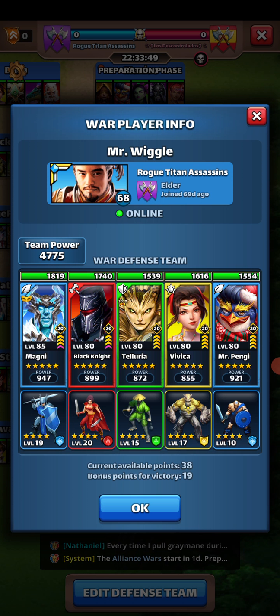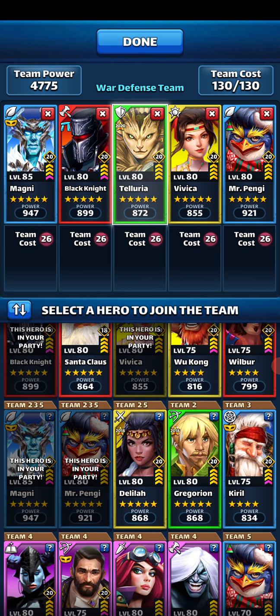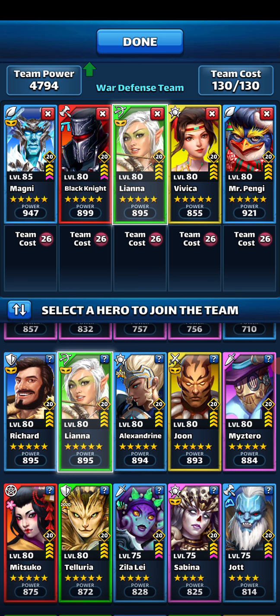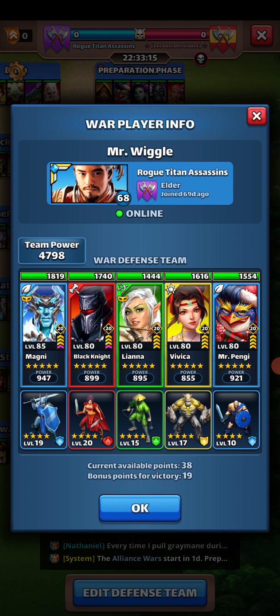To confirm that available points are based on HP rather than team power: when I look at my team, total available points is 57. If I swap to a much stronger Liana, the team power increases from 872 to 895, but the total available points remain 57. So increasing team power alone does not change your available points.